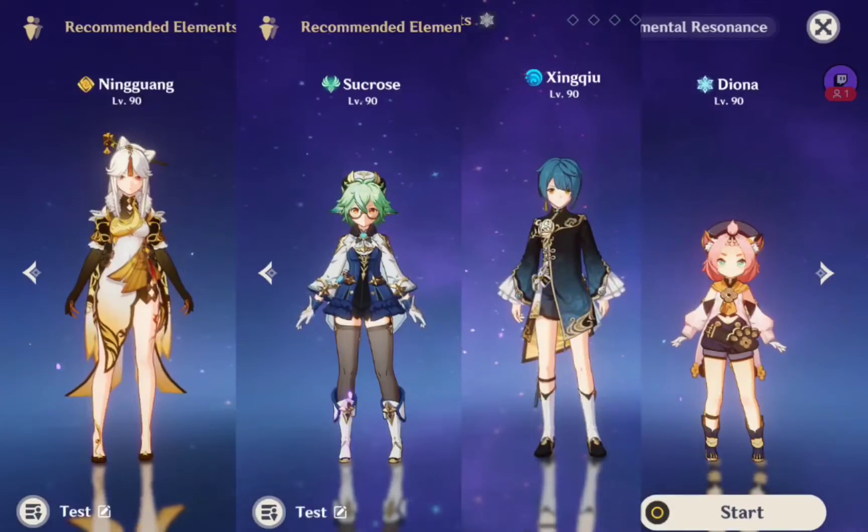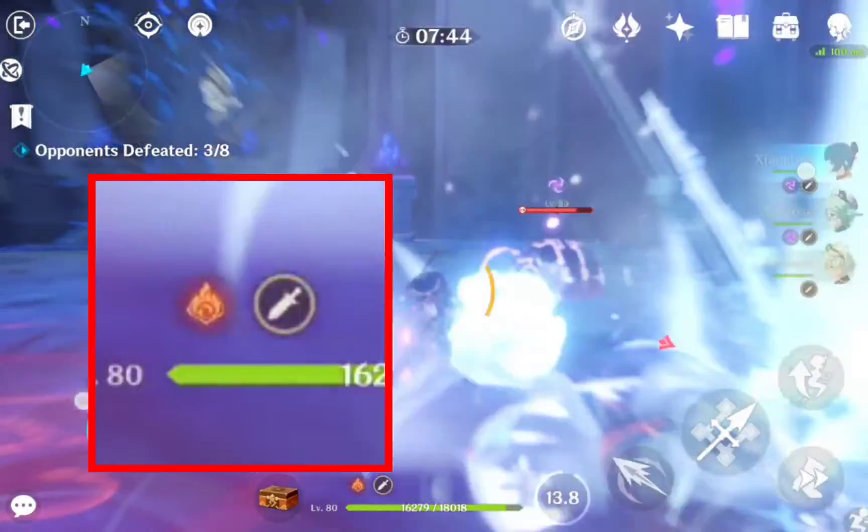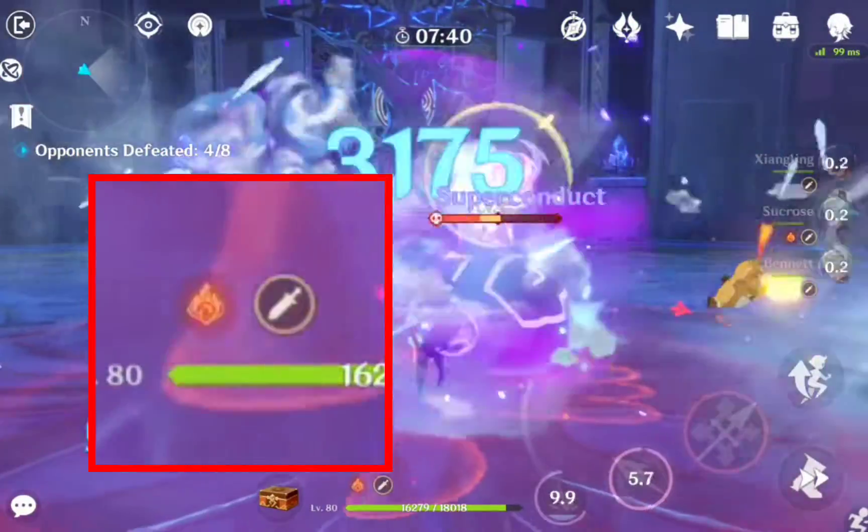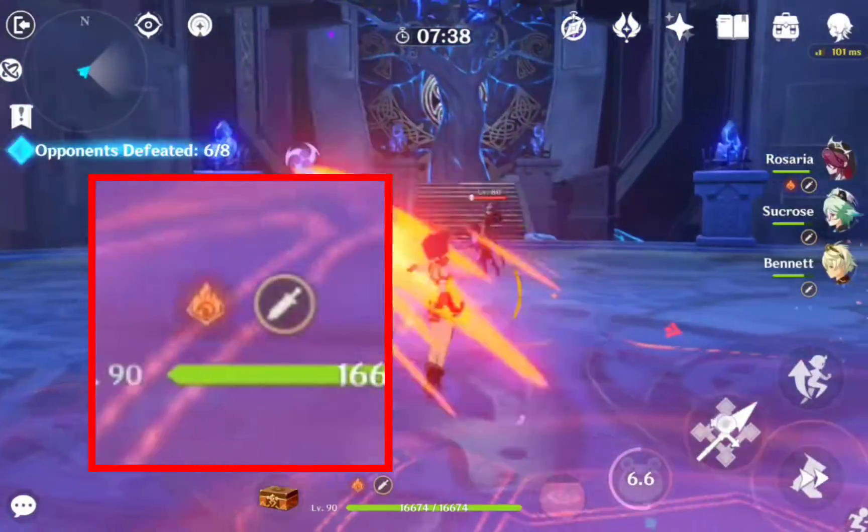Instead, bring characters that can generate a lot of particles like Sucrose, Xingqiu, Ningguang, and Diona among others. Bennett is also great here since he can cleanse the Electro applied by the domain, but it is very possible to do this domain quickly even without a cleanser.